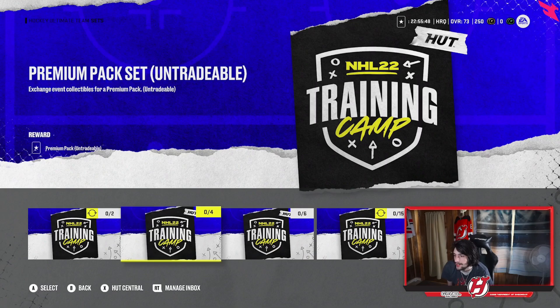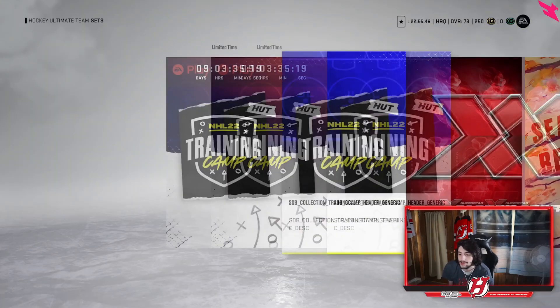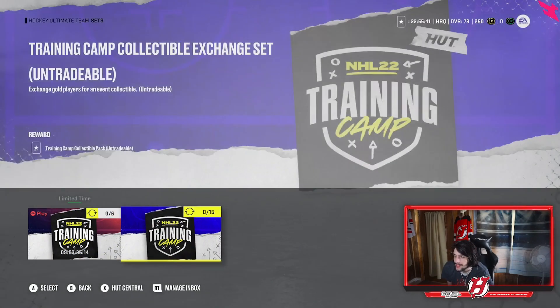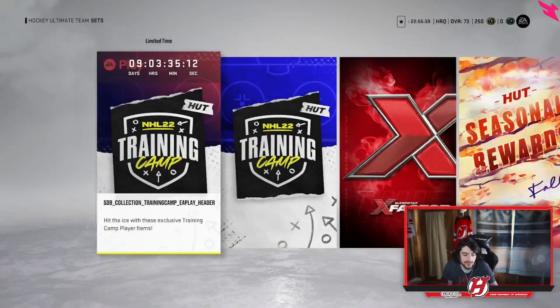You've got the training camp collectibles section, which is very easy to do for free of course — that's pretty nice. There's also an exclusive training camp player item set. Overall solid stuff right there, definitely interesting to look at.